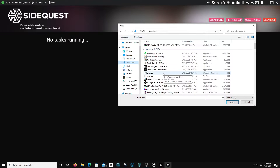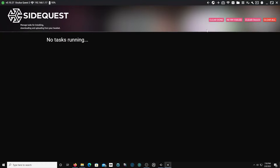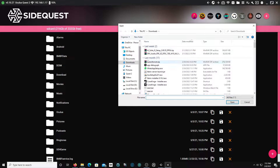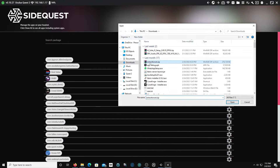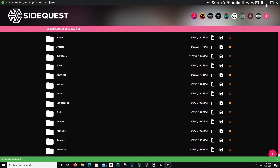Go to downloads and put all that back in here. Wait till it says all tasks completed - it said that. Go back, go to downloads, and press extract. All tasks completed, so everything is good to go.